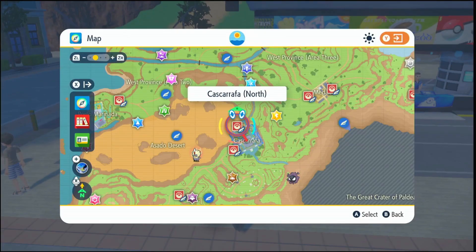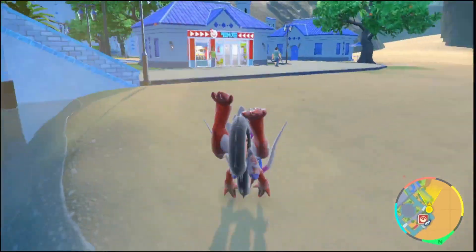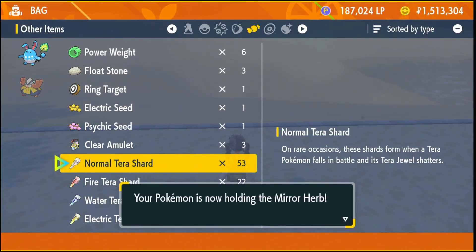Fly over to Cascaratha North. Once you're there, head over to the Delibird shop right next to the Pokemon Center. Click on battle items and about halfway down there'll be a Mirror Herb — buy that and equip it onto your Azumarill.